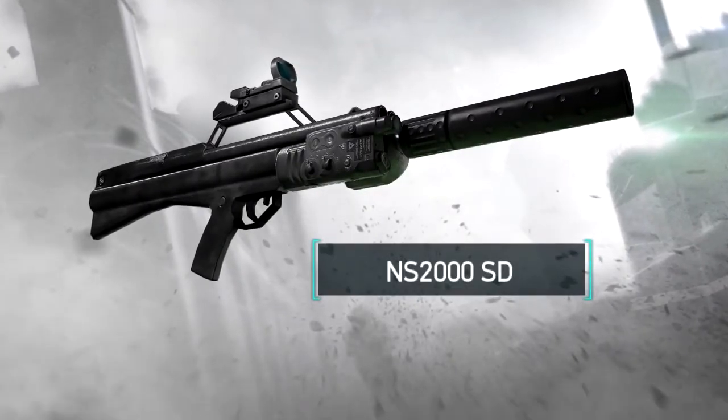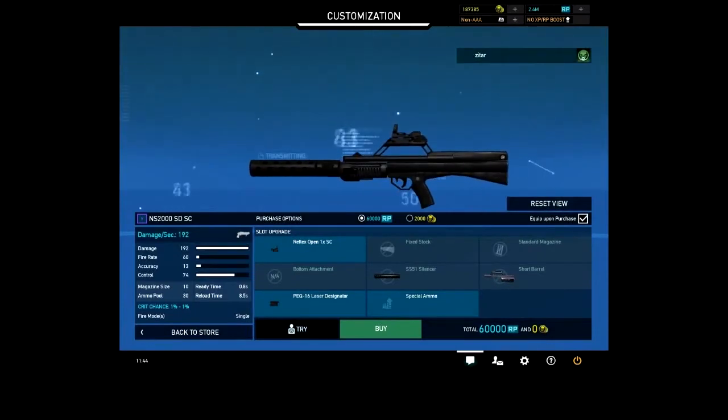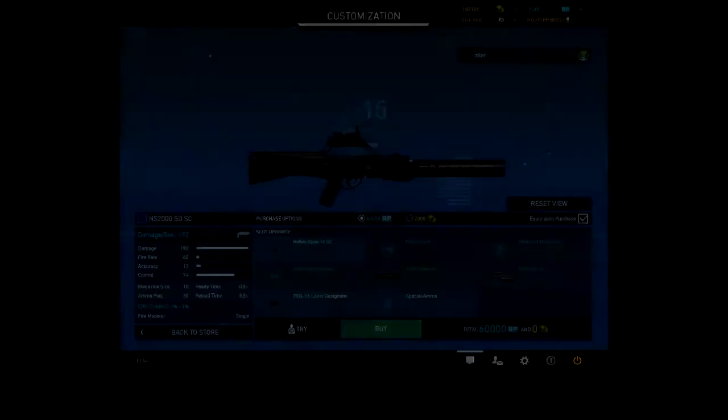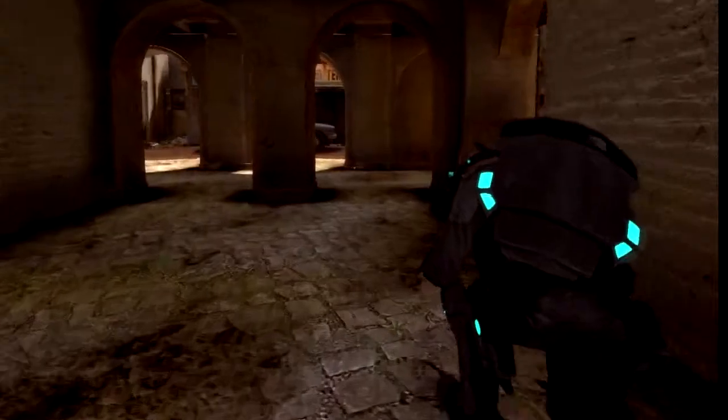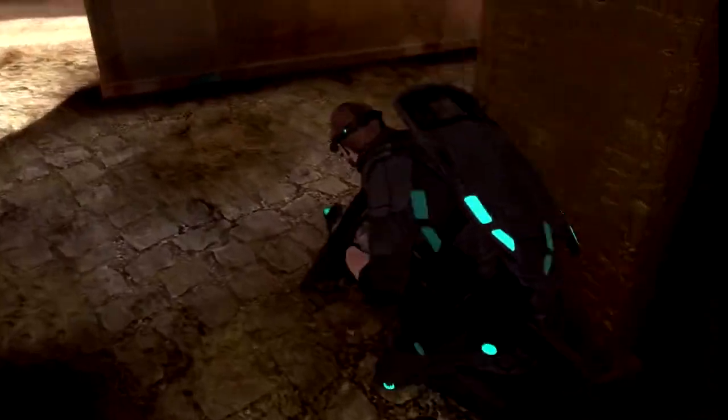The NS2000SD — this is not a snap-shooting cannon like other shotguns. It's what I like to call a thinking man's shotgun. This shotgun is great for sneaking about but not reflex killing. Take your time, aim carefully, and use it to ambush your prey.